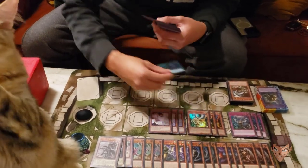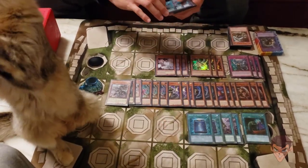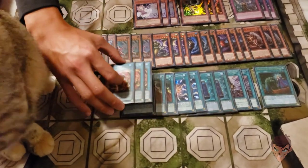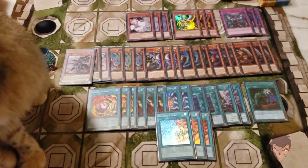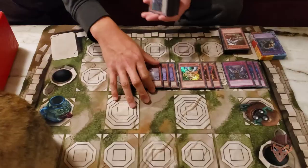Spells: one Called By, double Talents, double Book, double Super Poly, triple Crossout, triple Chimera Fusion, and triple Band of Fusion. Pretty standard. Crossout is really good versus Thrust and things like that.